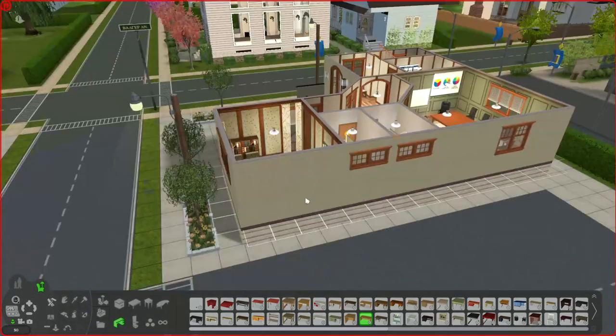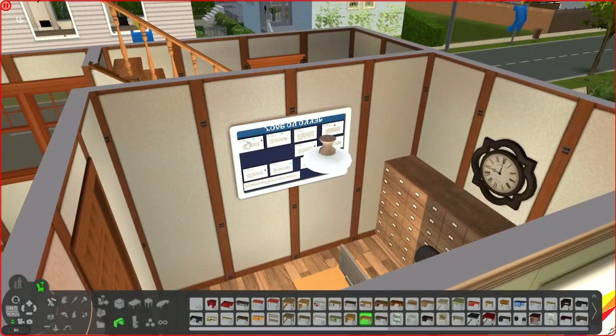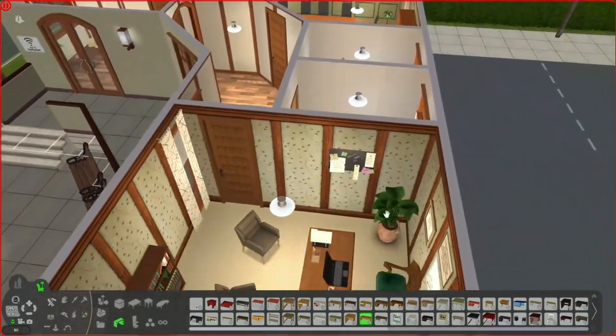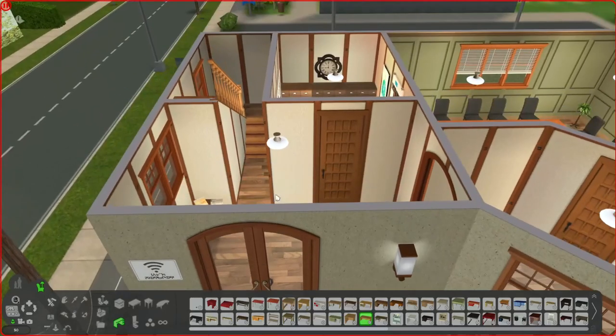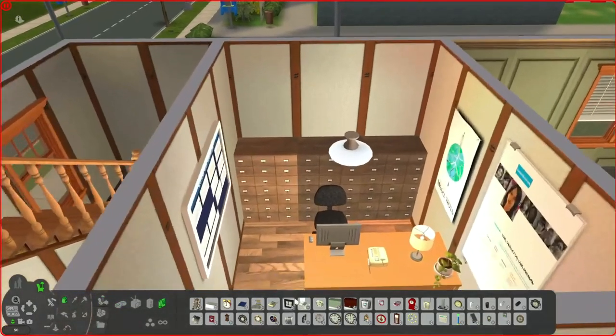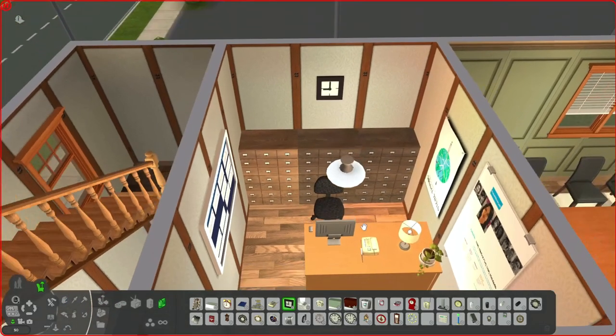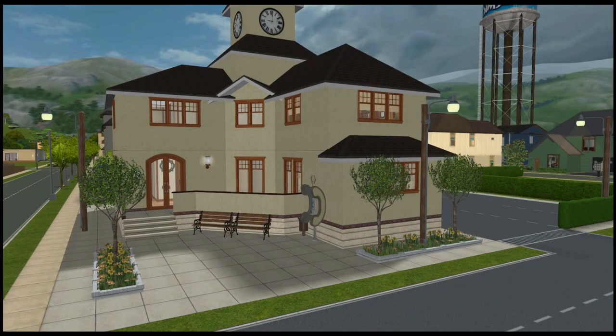The three offices are: a social worker who helps Sims get jobs or with social work matters; a lawyer's office; and the upstairs office for the mayor. We don't have a front desk anymore, which is a little unfortunate, but I'd prefer three enclosed offices for three separate roles. Here's the finished courthouse slash community office — I'm not really sure what to call it: Pleasant View Community Offices or Community Courthouse?